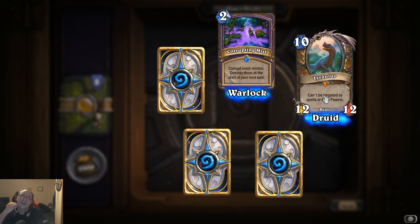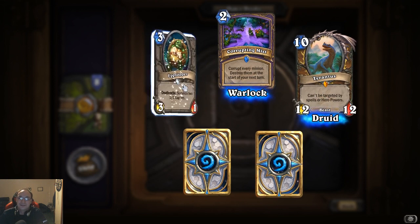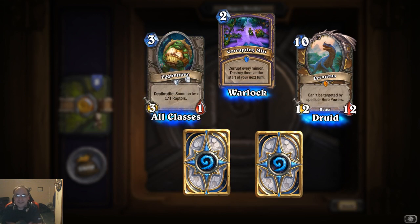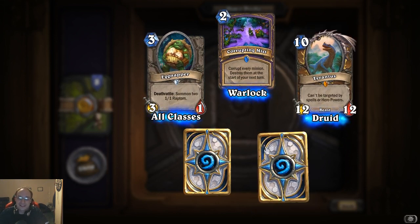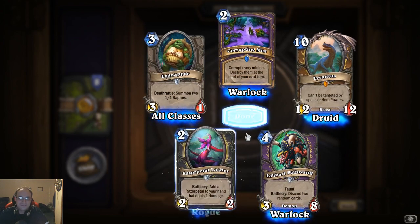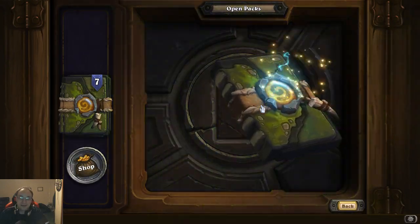Tyrantus: can't be targeted by spells or hero powers, it's a twelve-twelve for ten cost — oh my god! Oh, shivers down my back just thinking about the combo for this because it's a Druid card. That's gonna be nasty!